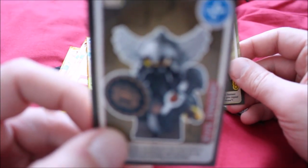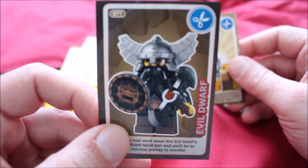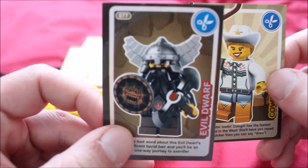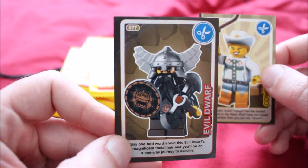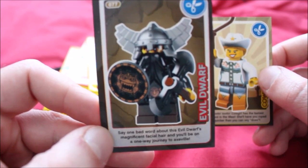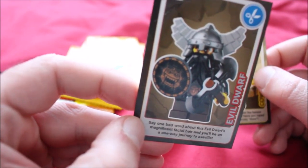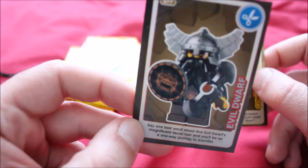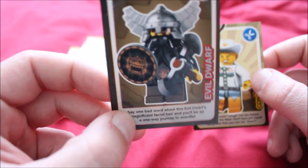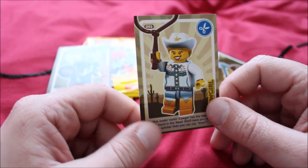The artwork looks quite nice. Now I know the right distance to keep for things to focus properly. The evil dwarf's card says: "Say one bad word about this evil dwarf's magnificent facial hair and you'll be on a one-way journey to Axe-fill." I can believe that. And just to add a bit of sinisterness — just to prove that he's evil — he's left-handed. The axe is in his left hand.